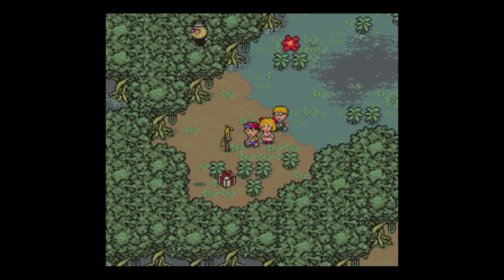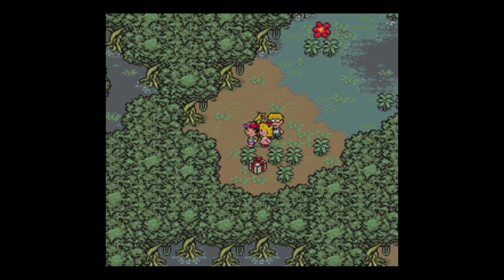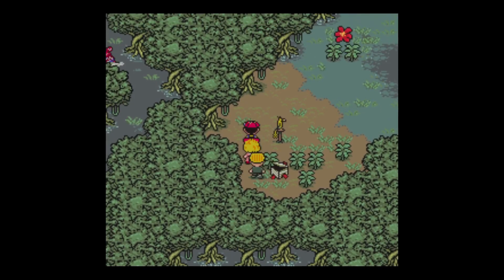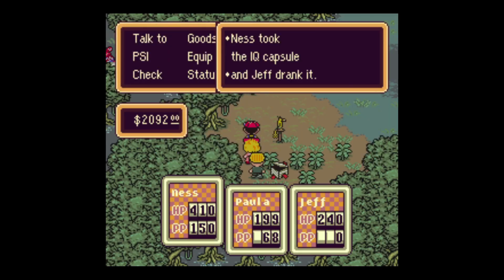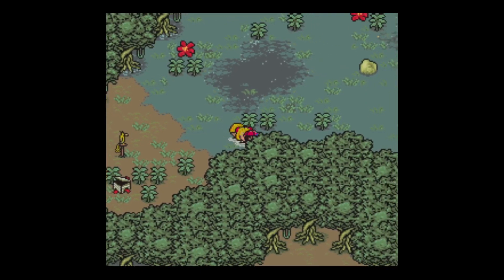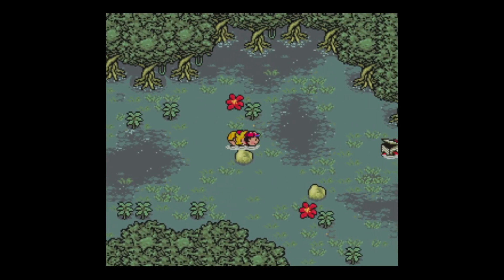Nothing better than being in a deadly swamp. A Q capsule — that goes to Jeff, he needs it to fix stuff. I'm guessing as we go deeper into the swamp we'll start encountering different enemies.